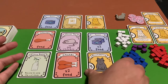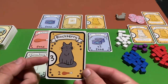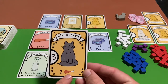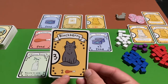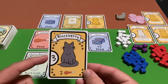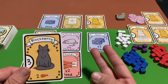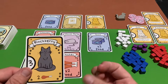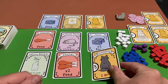The player who has the most victory points wins the game. For instance, Blackberry here is worth three victory points at the end of the game, however you also have to be able to feed Blackberry — that would be two chicken. If you were unable to feed Blackberry, instead of getting three victory points you would get minus two victory points. For every cat you can't feed you get deducted two points.